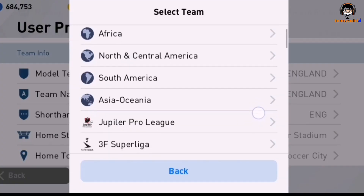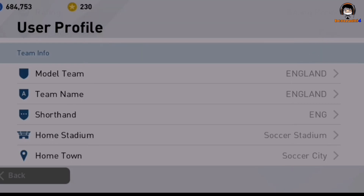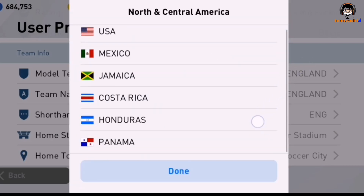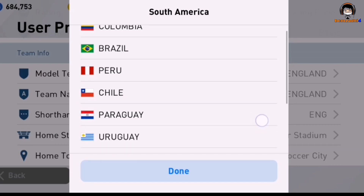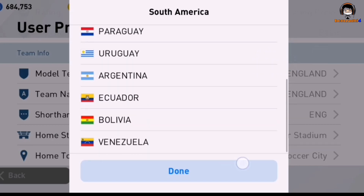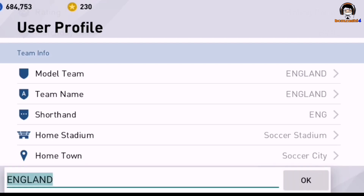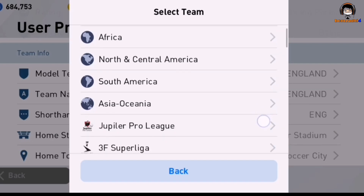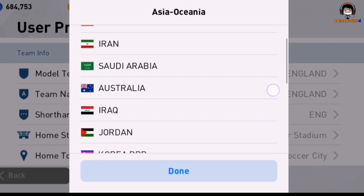We also have the team chart. You can change the model of your team. With the Smozorn logo option, it's not quite like a standard logo, but the team's setup has been really good. The team is also performing well.